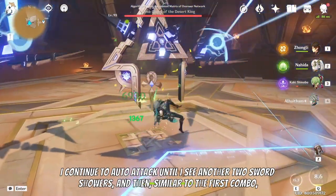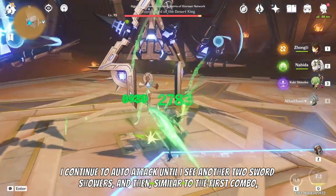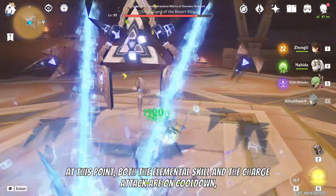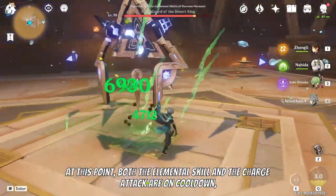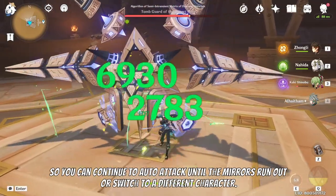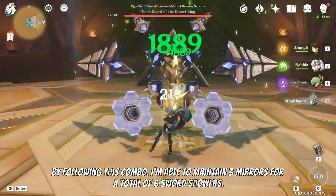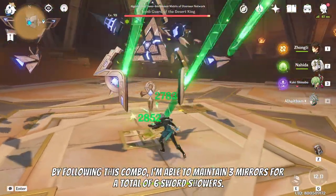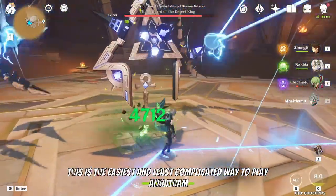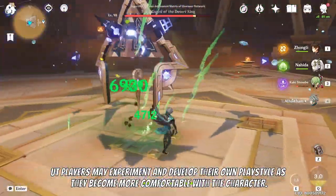I start auto-attacking until I see him cast two sword showers. As soon as the second sword shower appears, I immediately cast his elemental skill to refresh the lost mirror and keep up the three mirror uptime. I continue to auto-attack until I see another two sword showers, then I perform a charge attack to refresh another mirror. At this point, both the elemental skill and the charge attack are on cooldown, so there's really no way to replenish the mirrors further. You can continue to auto-attack until the mirrors run out or switch to a different character. By following this combo, I am able to maintain three mirrors for a total of six sword showers.